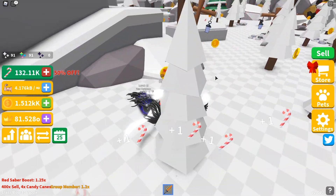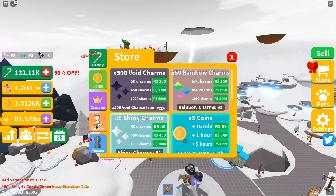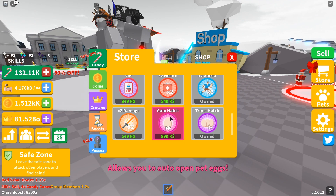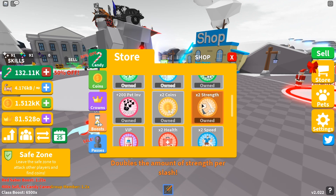As you can see I'm getting a lot of candies — I'm super fast. Times two speed game pass is pretty OP. I'm going to get auto hatch when that goes on sale. If you're going to buy game passes, maybe wait till Christmas Day because they might do a sale.